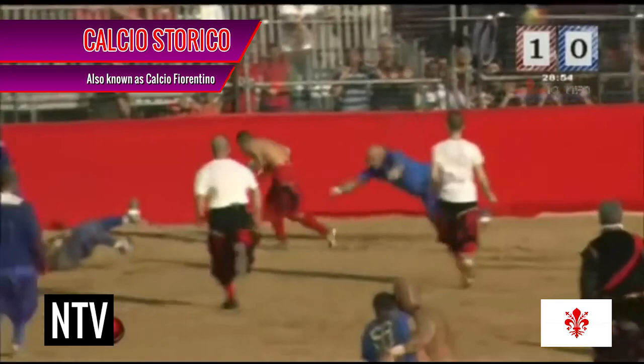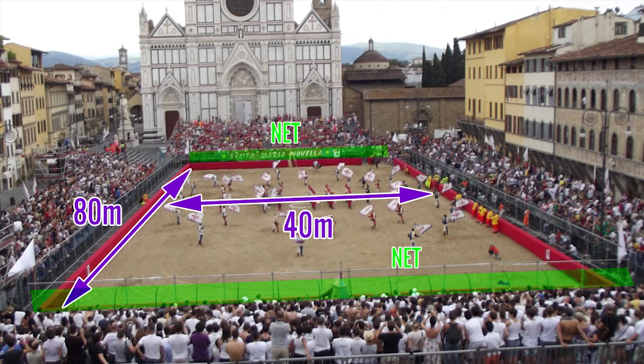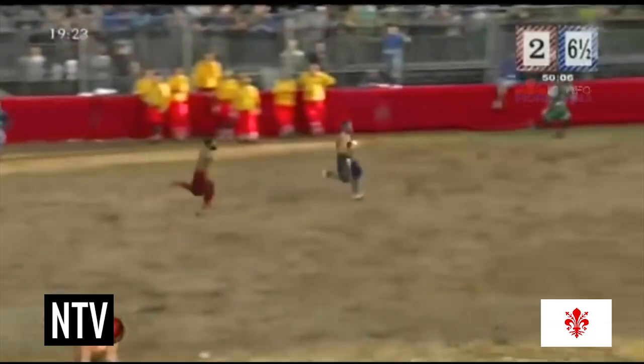Calcio Storico, otherwise known as Calcio Fiorentino, is an Italian sport played between two teams of 27, on a rectangular sand and dirt field that measures 80 metres long and 40 metres wide. There are nets at each end of the field, and they span the whole width of the playing area.